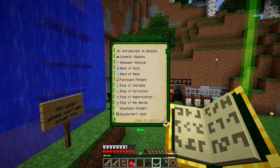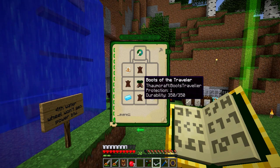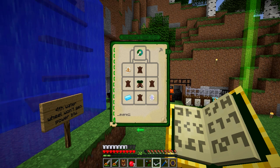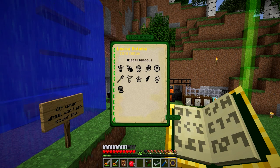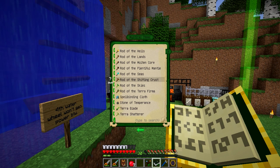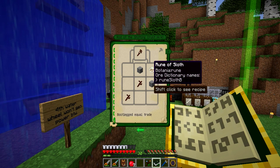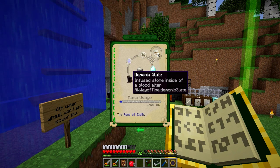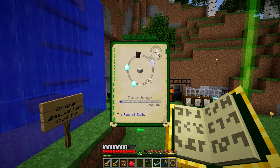I can definitely see that some things are really difficult in expert mode. Like the Sojourner's Sash, which makes you run faster, has been changed to require Boots of the Traveler from Thaumcraft research — which is already not easy to do. And the Rod of the Shifting Crust, which is like the Wand of Equal Trade, now requires the Rune of Sloth plus a Demonic Slate, which is a tier 4 altar item from Blood Magic.